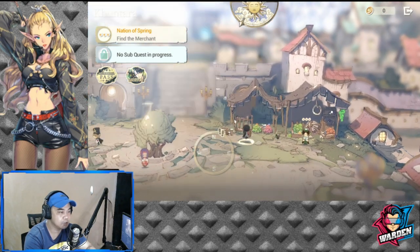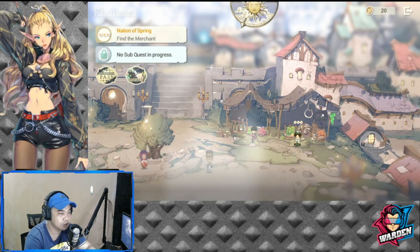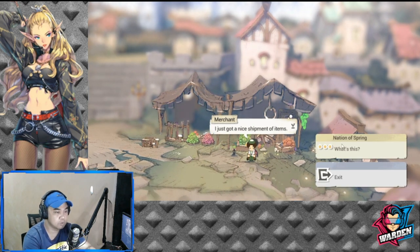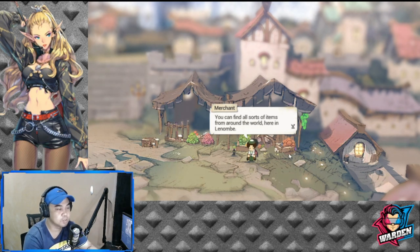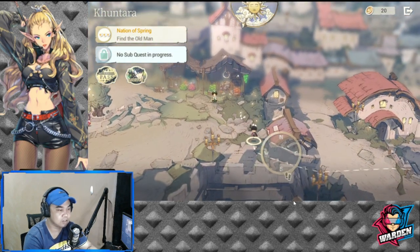You can also explore other things and look for items. There are memorial coins you can obtain from treasure boxes and wooden boxes. I'm not sure exactly what I got there, but let's go with the story. Let's talk to this merchant — I just got a nice set of items. He says visitors can find all sorts of items here from around the world.